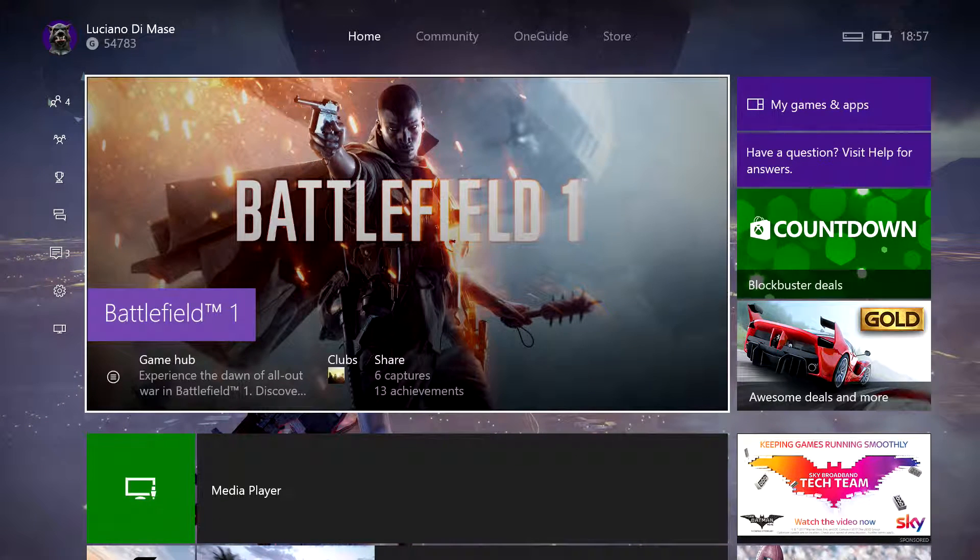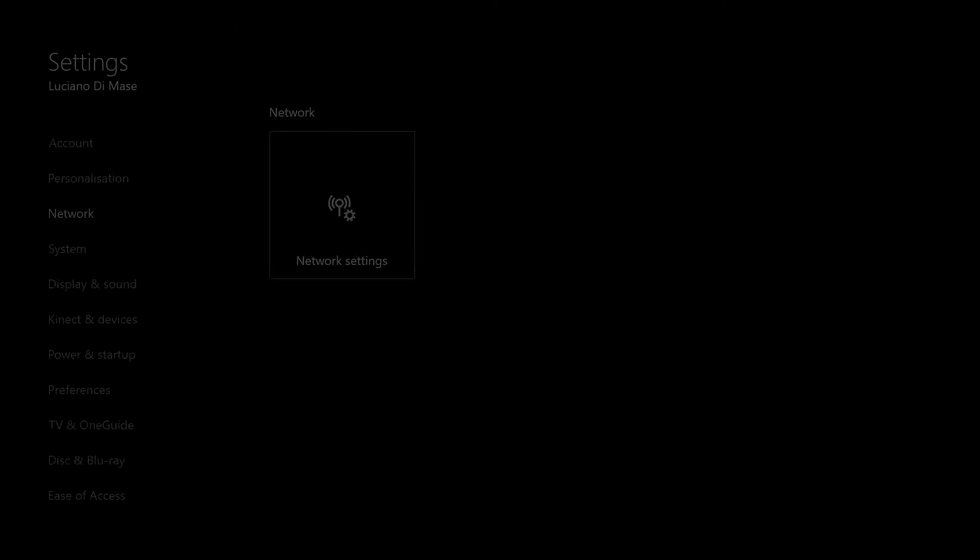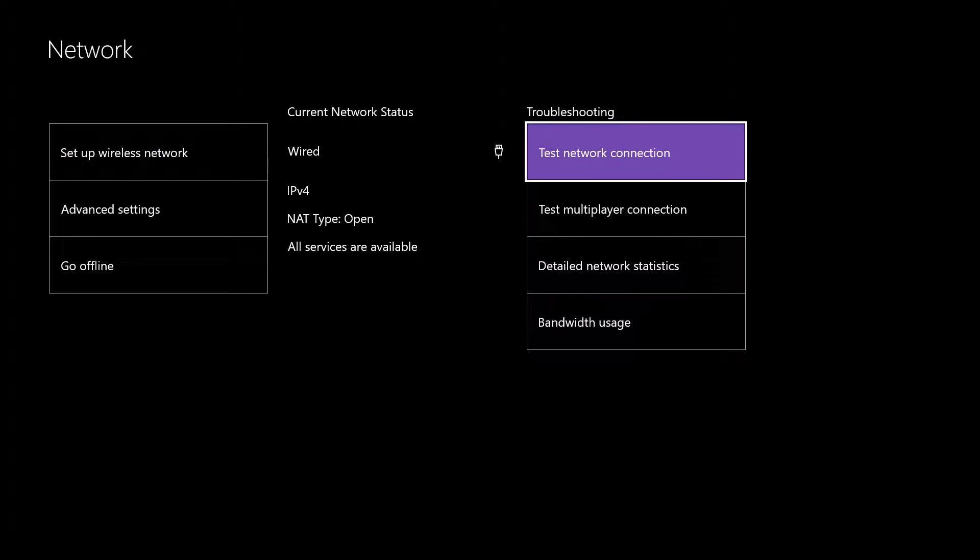What's up guys, Dave here back with another episode from the Xbox Ambassadors series. Today I'm going to show you how to check your network settings. Really simple — press left on your left stick, go all the way down to Settings, go to All Settings, then Network Settings.